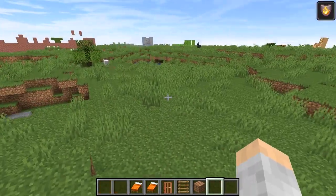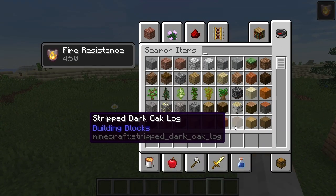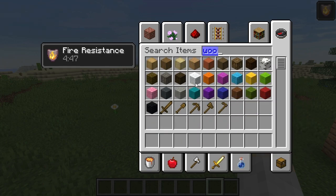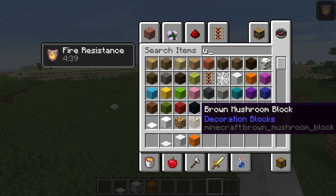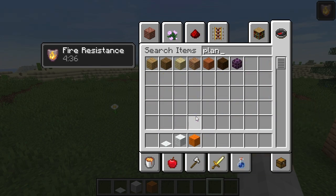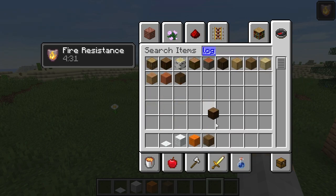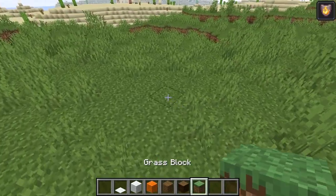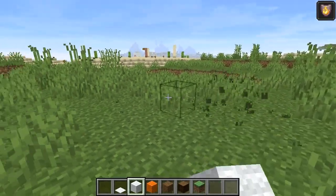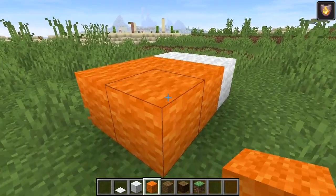Now if we want to do it with wool — you can't sleep in it, but it does look fancy. We'll need wool, and also carpet, then some kind of wood. Let's use spruce — I like spruce logs as well.